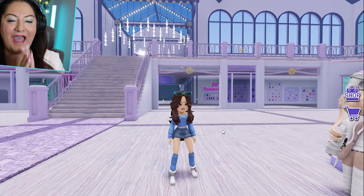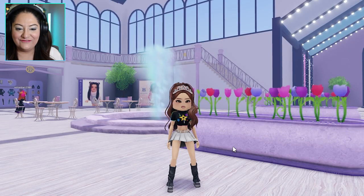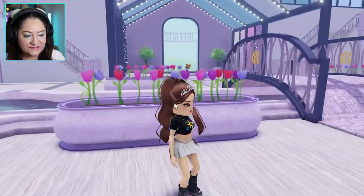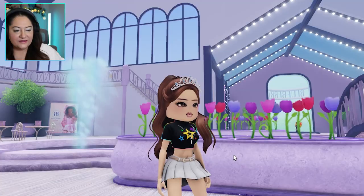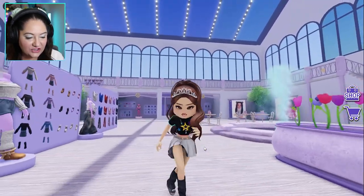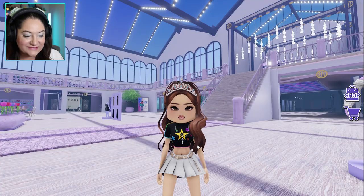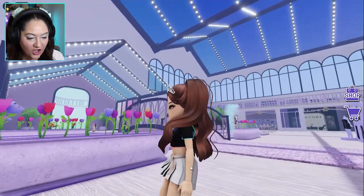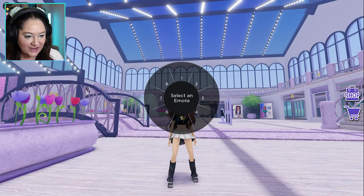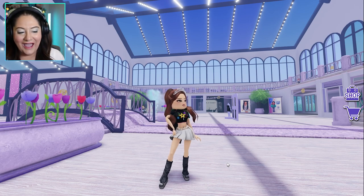I do have one more outfit to show you and it's super, super cute. This is the last outfit - one that I literally just got. I have these shoes, my original Just Plays hair with the crown that I normally wear. The only thing I've changed is I've added this cute fun skirt and the ambassador shirt that I literally found a few minutes ago. Look how cute this is - it's neon and everything. I'm in love with this - this is now one of my new favorite outfits. She is super cute and looking stylish!